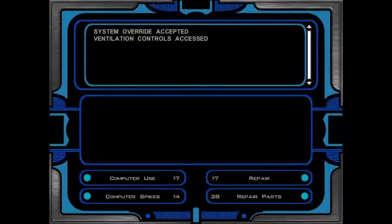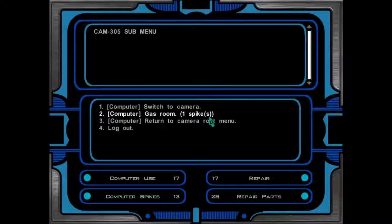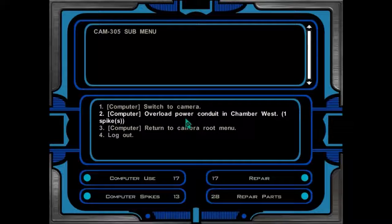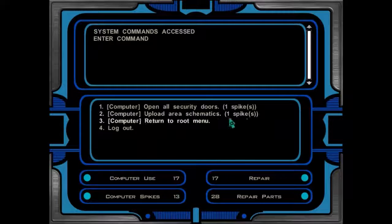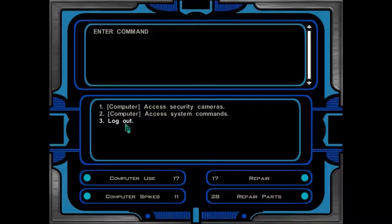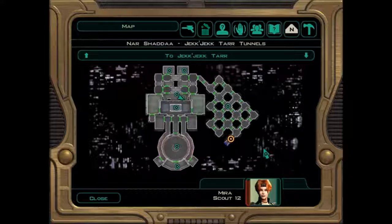Slice the computer for a spike. Access security cameras first of all — let's go and have a look. It's the training area that we've been through. We've got the chamber west — we've taken them out as well. Access system commands. Open all security doors for one spike. Upload area schematics. Let's return to the root menu. We've got some experience there — we've uploaded the area schematics. It doesn't look like there's anything else major here.